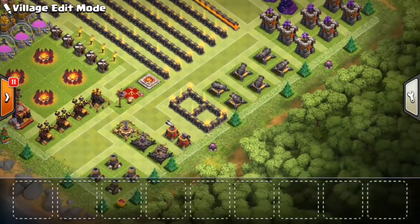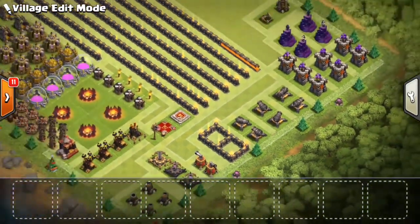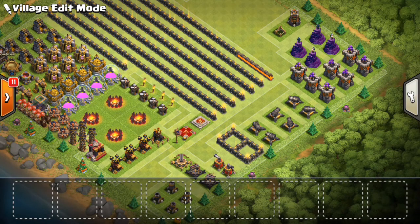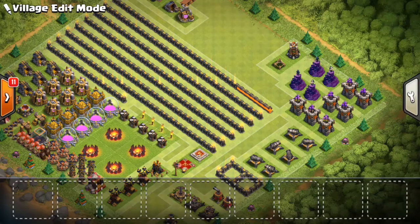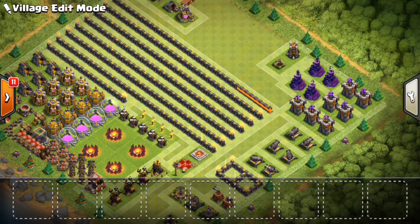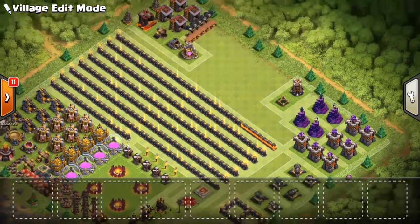You guys already know what that builder slot is going to be for — that's obviously going to be for the Inferno Towers once I drop them, though not in this video but very soon. I also dropped my second-to-last defense which was the Bomb Tower, so that's going to level 1. In CWL you can't have just one Bomb Tower at Town Hall 10 — everything has to be equal. I've seen some near-max Town Hall 10s at the bottom of the map solely because they didn't drop the Bomb Tower, as it is very heavy. I haven't touched any of the Archer Towers, Cannons, or Wizard Towers — those are all Town Hall 9 for the time being.